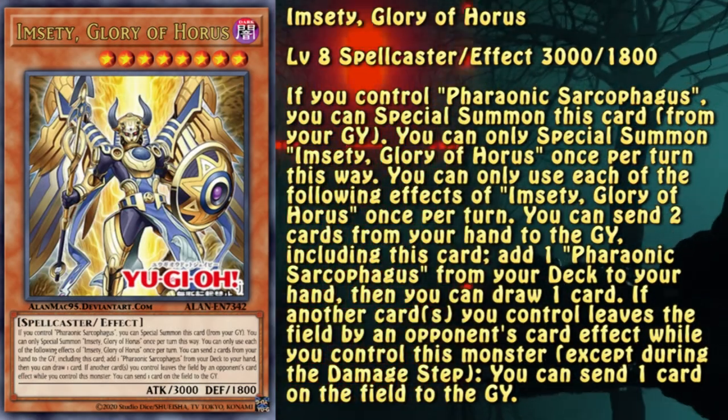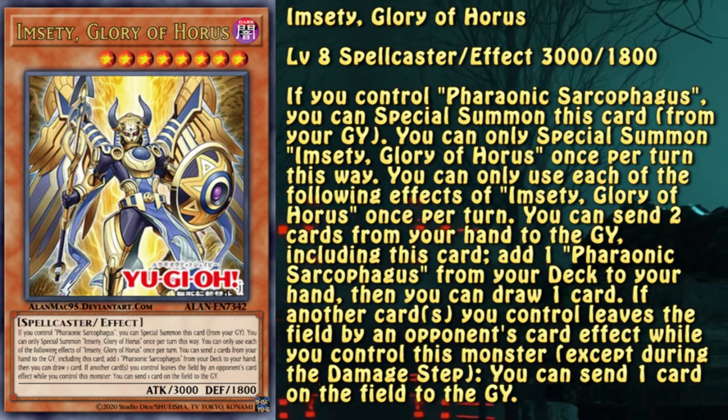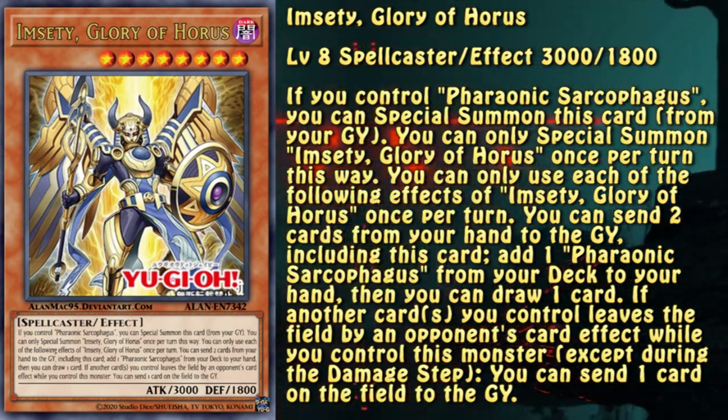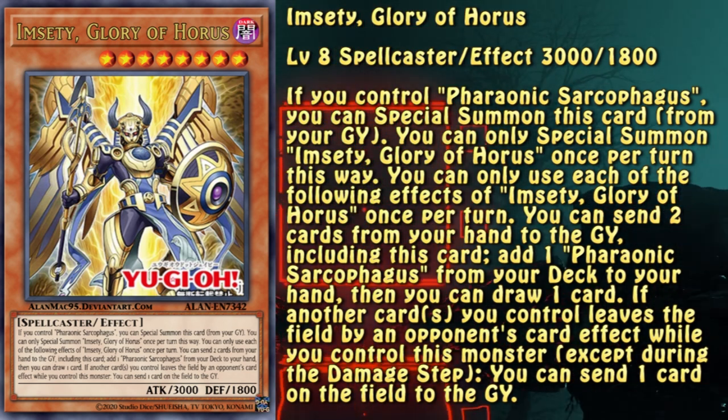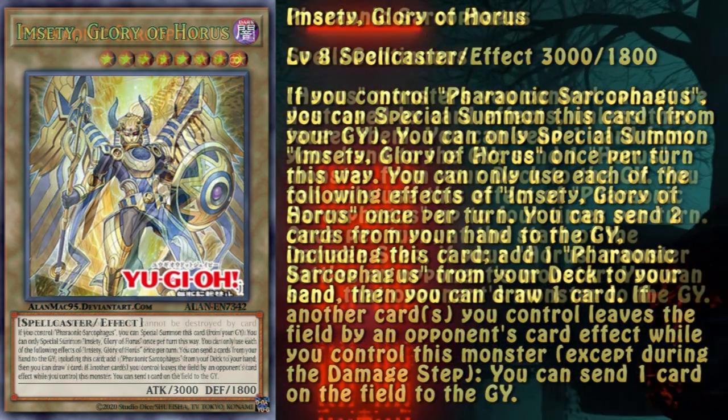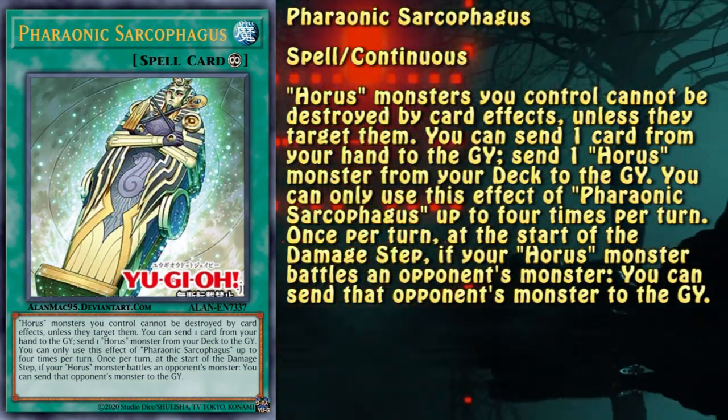This is the card that makes the engine possible. It has a simple gauge-like effect since it searches a copy of Phonic Sarcophagus and allows the player to draw a card. It can also summon itself from the graveyard, providing not only draw power but also a body on the board.